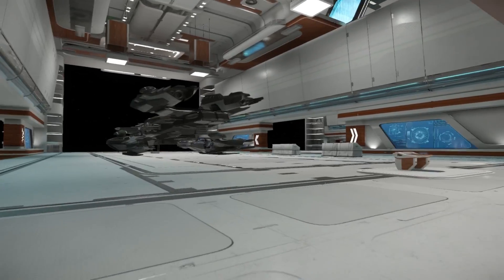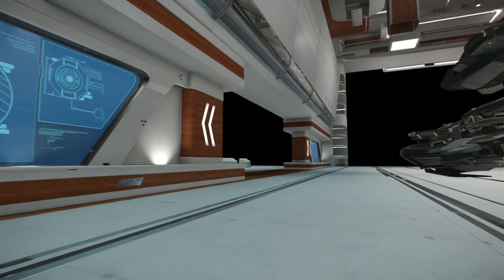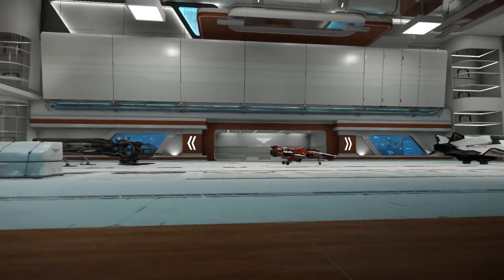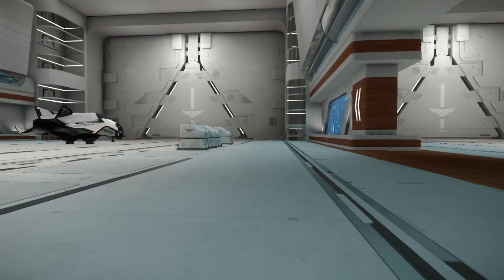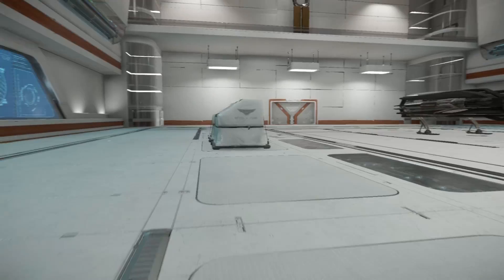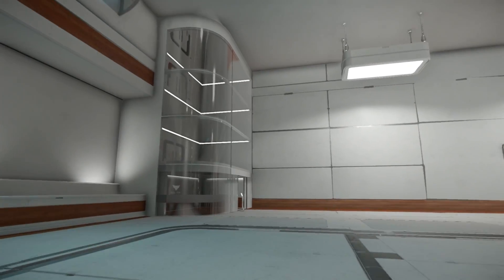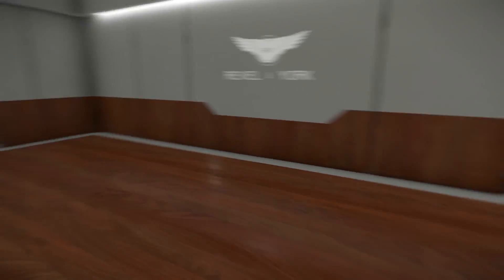To get to other areas in this hangar you can run through these big openings to go to your other ships. But we're more interested in the upper areas — we've basically seen down here; it's pretty simple and straightforward. There are actually two different sets of upper areas, and some of those sets aren't actually connected, as I'm about to show you going into this elevator.